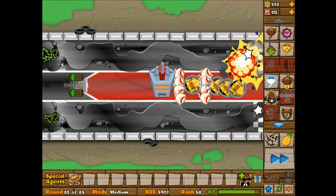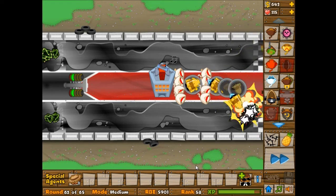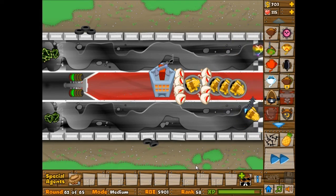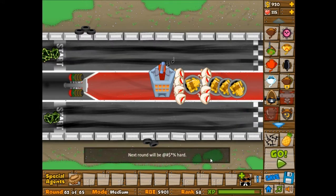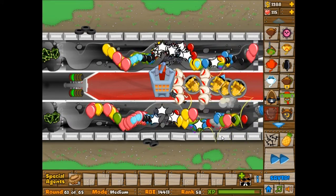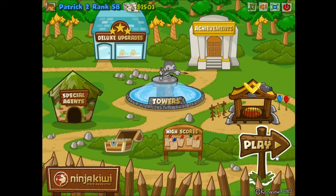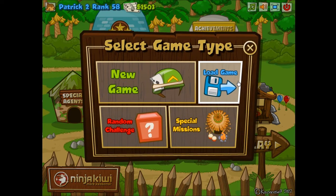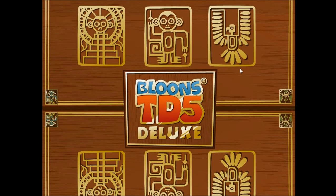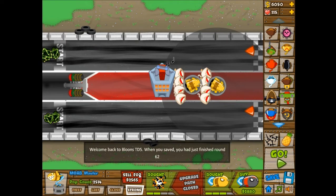I kind of did this defense a little weird with the one moab mauler in the way of these ninja monkeys. This is round 62, so 63 is next with the saranoclumps. I'm not really sure if I'm going to be able to do that very well, so I'm going to save right now. I think the ninja monkeys will be good enough, but clearly they are not, so I'm going to need to change up my defenses.